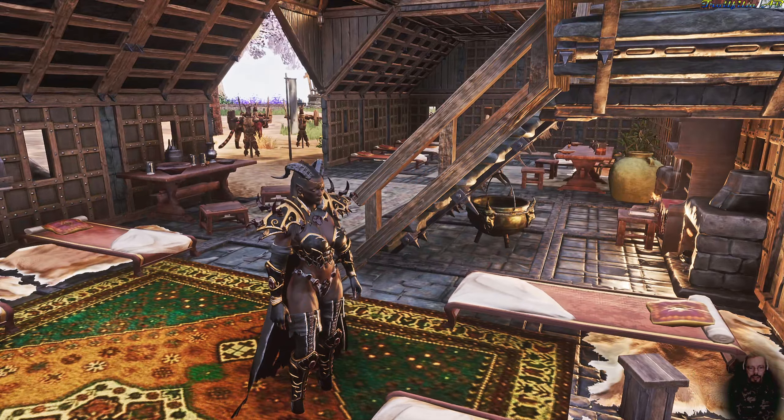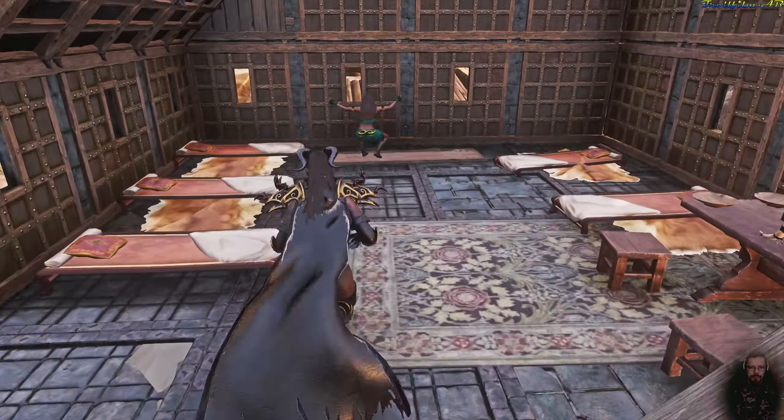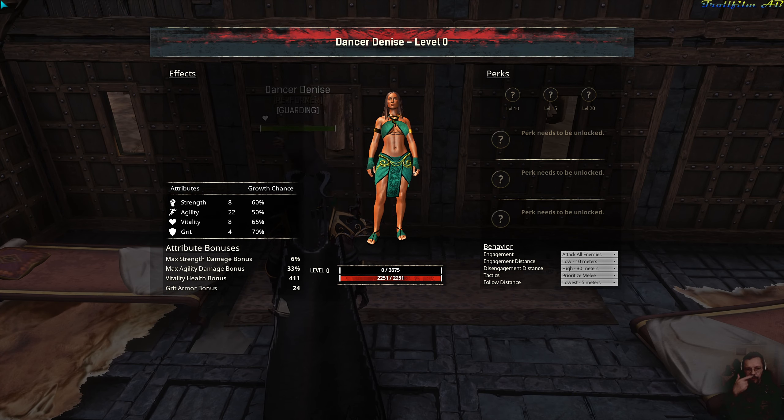Each and every one of your thralls comes out from the wheel of pain at level 0 and they have set values to their attributes from the get-go. Here we go, level 0 — she's got 8 strength, 22 agility, only 8 vitality, and 4 grit. This is how she came out from the wheel of pain, with the exception of agility. I can add another 10 points to each of these — she had an original agility of 12, but she is now 22 at level 0.